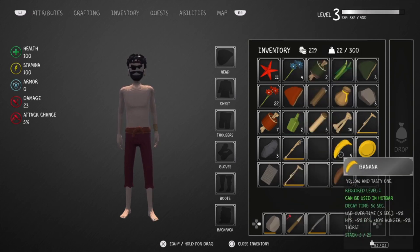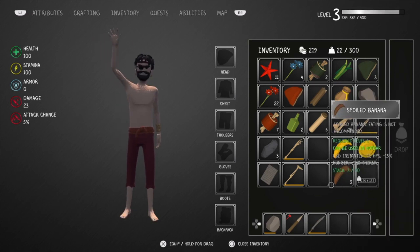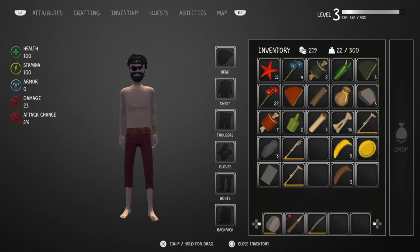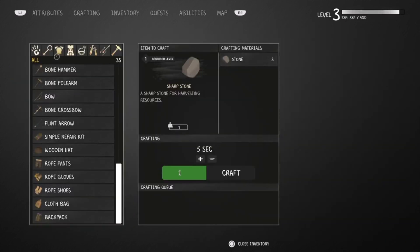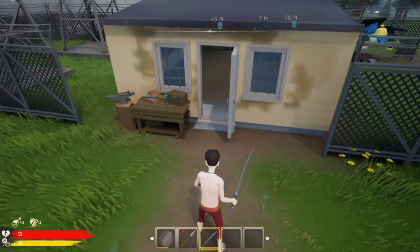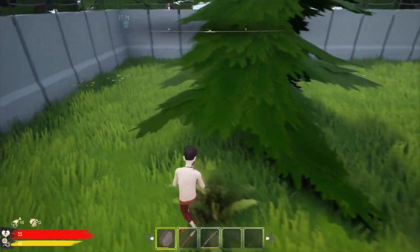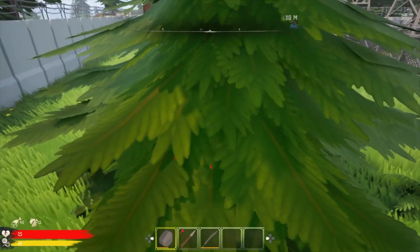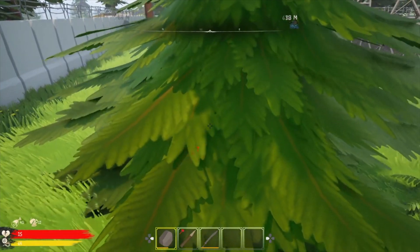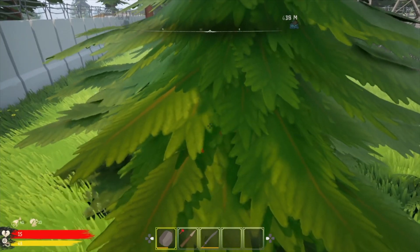We've got iron ore. Desperately need that furnace though. Where did my hat go? I swear I had a hat. Look at that go - where could that go? Look at that go, oh wow. Got 15 health left, might need to eat something in a bit.